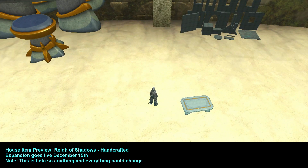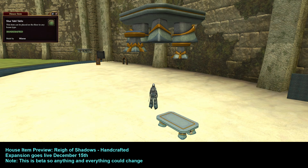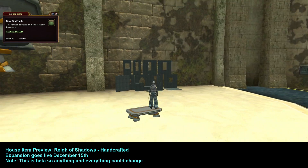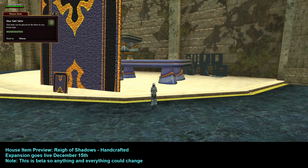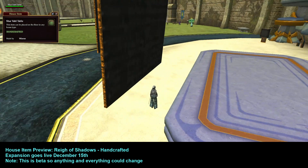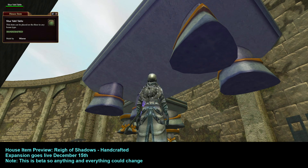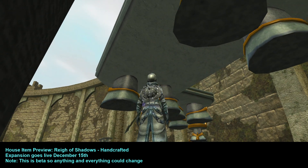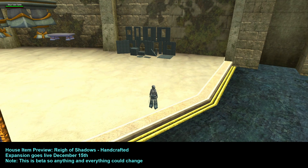This table is called the Char'vault Table and it is solid. At maximum size when I placed it I was still under it and could get out from under it, but it is solid — I cannot walk through it. Lifting it up, it has charcoal black on the bottom.